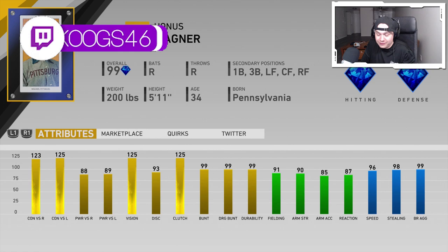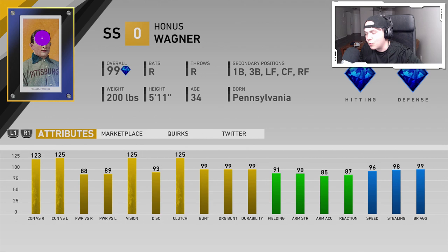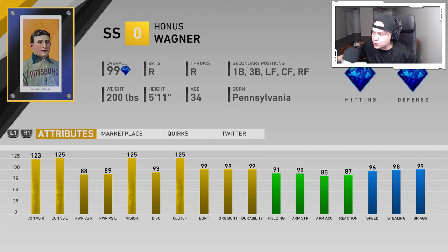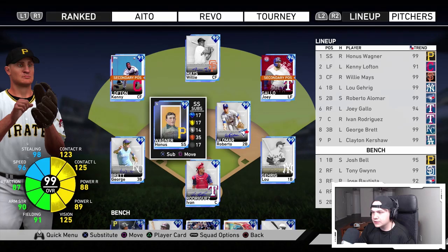This guy is a shortstop and absolutely looks like one of the best cards in the game — 123-125 contact, 88-89 power with 125 vision, 99 bunting, fielding over 90, so he'll have the diamond badge. His arm strength is only 90, but 96 speed with 98 stealing makes him a true five-tool player. He's only a righty, so the creative player has an edge there, but he can play all over the outfield and corners.